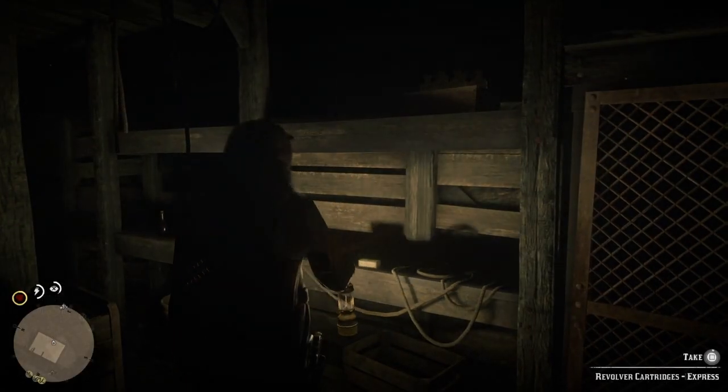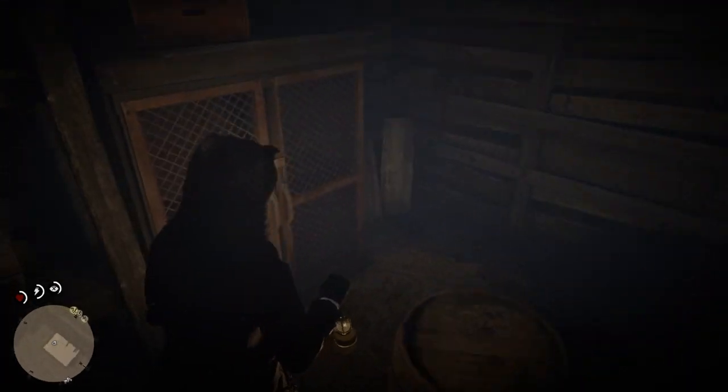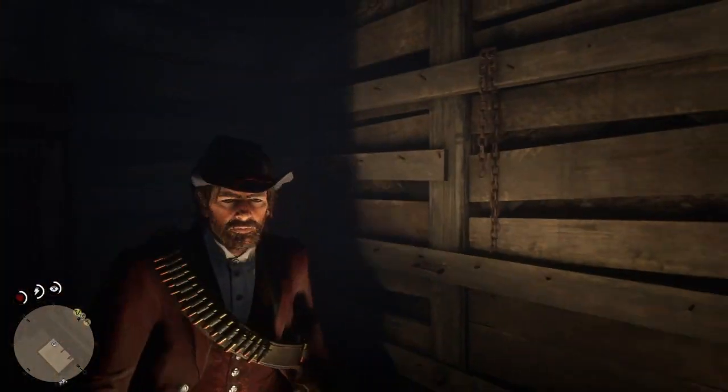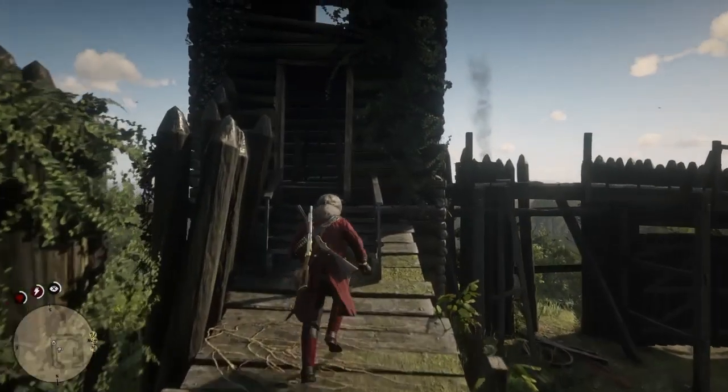While you're down here, make sure you pick up all the different cartridges and items — they've got a lot of stuff down here. You've got a lockbox and even a chest with a golden nugget. And before you leave, don't forget our second item: the lovely Civil War hat, which is nice as well. So we've got our Civil War knife and our Civil War hat right here in the same location.